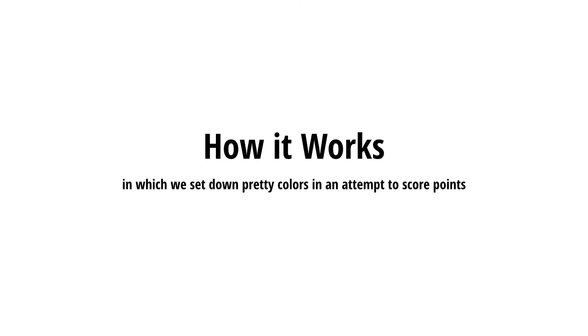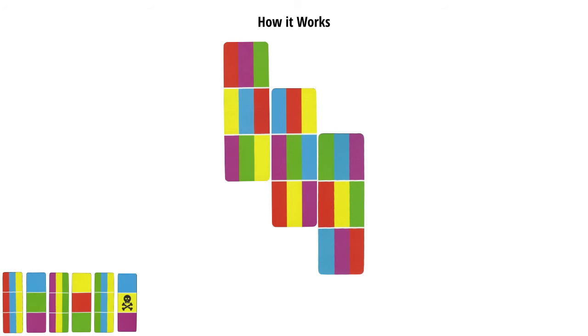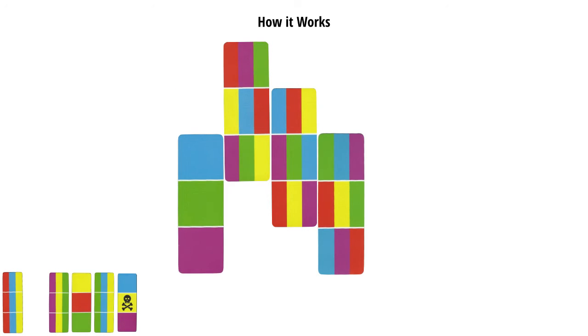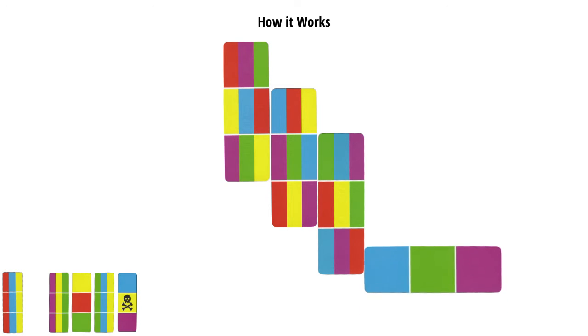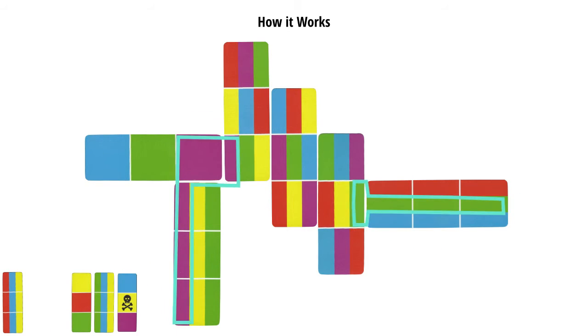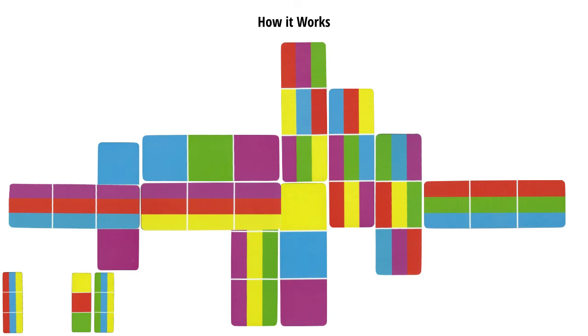The colors in Hue drive the game — hence the name. The first player chooses a card and plays it with at least one square adjacent to one on the table, or with exactly one square over one on the table. So any of these moves is legal, but this one isn't. Players don't have to match colors, but they should be trying to create contiguous sections of color, like these. They can also poison a whole section with their poison card, making it worth nothing. But poison cards can be covered too.